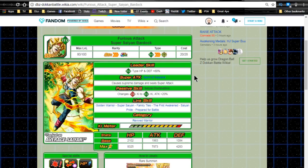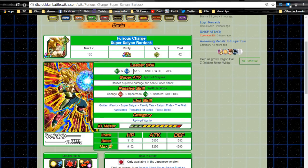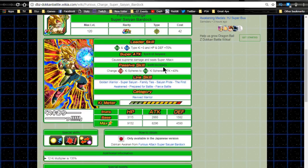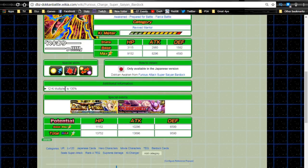The Tech/Agility Bardock is the orb-changer — Furious Attack Super Saiyan Bardock. He Dokkan awakens with 35 medals into Furious Charge Super Saiyan Bardock. Leader ability is Tech and Agility type Ki+3, HP, and DEF +70%. Super attack Spirit of Saiyans causes supreme damage and seals attack. Passive Swift Incisions: changes Strength orbs to Tech type, plus ATK+40%. He'll still be viable on a mono-Tech team alongside LR Goku if you lack other good units. He also gains Fierce Battle with the awakening. He's Revived Warrior. Max stats: HP 9,152, ATK 8,296, DEF 4,590, with a 12-Ki multiplier of 135.